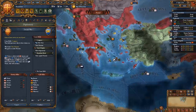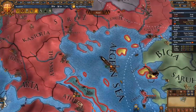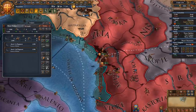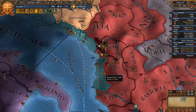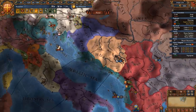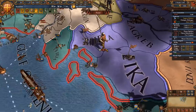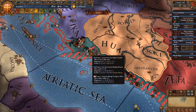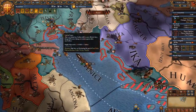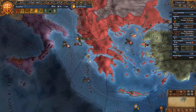Dorato is our main war target — we're taking it for the ticking war score. We probably can't get too many Venetian forts, just Spalato and a couple others since we can't reach Venice itself. Venice has hired Stratioti, Free Company, and the Free Swiss Guard — they're death-stacking me! But I've crushed their fleet and they'll never leave harbor. I have naval superiority.